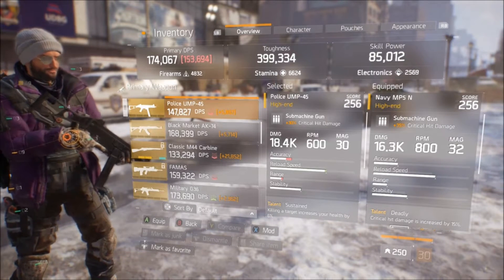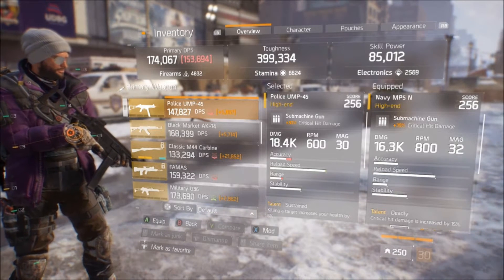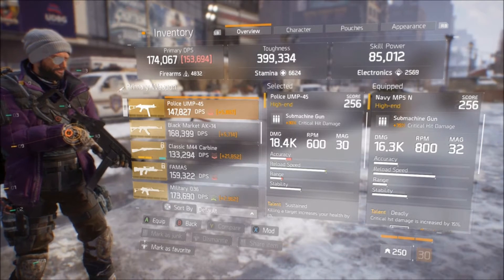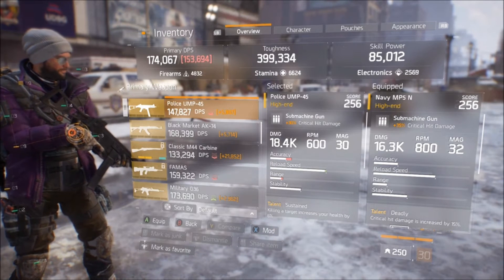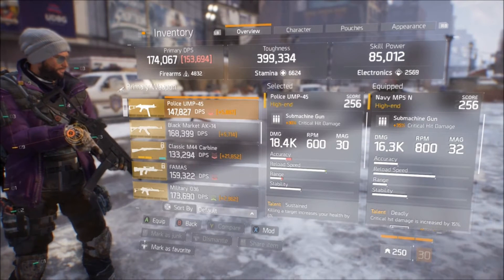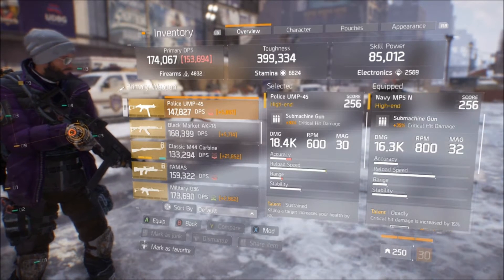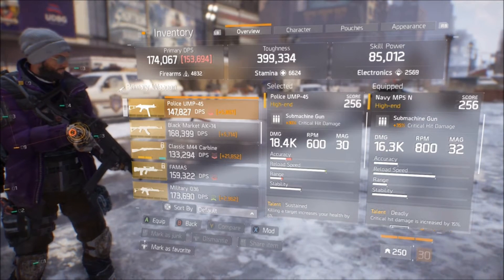The MP5 is probably one of the most used guns, and the UMP45 is probably one of the most used — I guess you could call them DLC weapons, even though they didn't really come with the DLC. Anyway, these two guns are actually really, really similar — only differing in maybe two statistics. They're both SMGs with comparable stats, making them both very solid weapons for PVE or PVP depending on what you prefer.